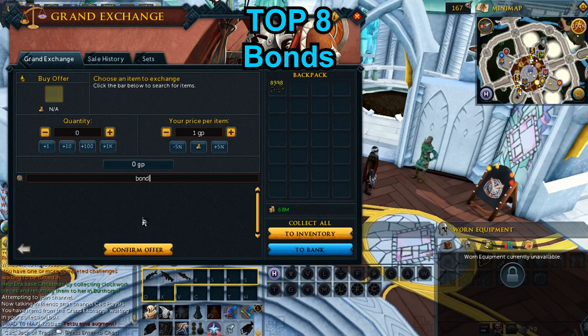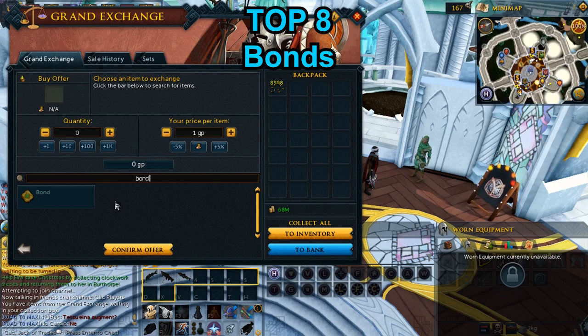Tip 8: Bonds. I will talk a little bit about bonds. Back in the day, you could only buy membership with a credit card. Now you can buy bonds in-game at the Grand Exchange. They are untradeable and you can buy as many as you want. At this moment, a bond costs 15 million gold and gives you 14 days of membership. If you redeem two bonds at once, you get one extra day. Basically, the more bonds you redeem at once, the more extra days you get. This is a really great way to be a member without spending any real money.